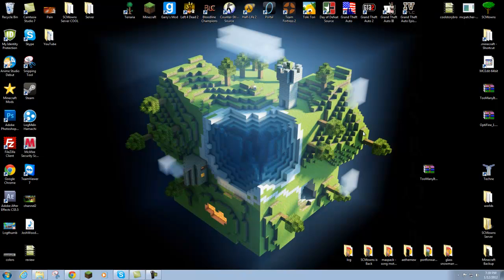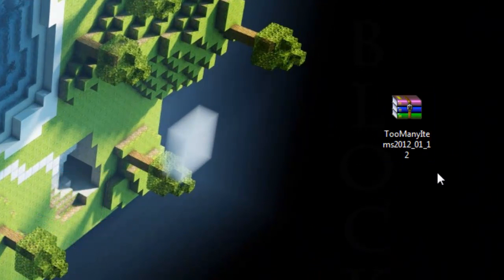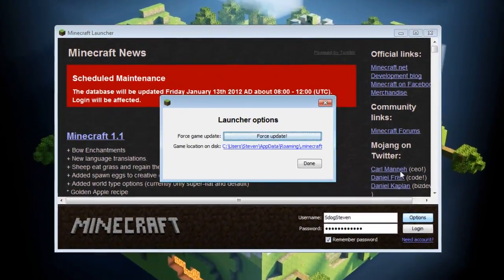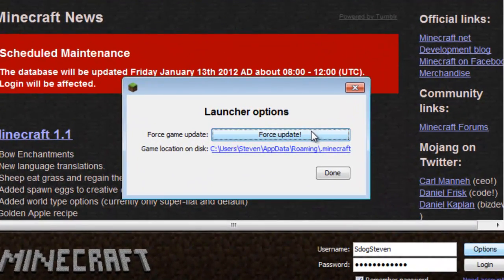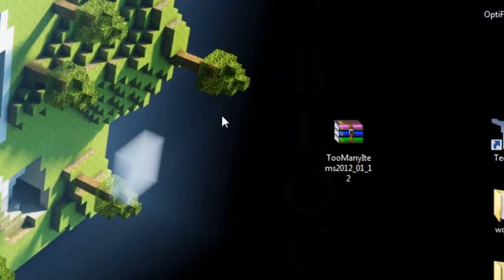So the first thing you're going to do is go into my description — I should have the forum link and the download link so you can download Too Many Items. It should look like a WinRAR file; if you don't have WinRAR, go ahead and download it — links in the description as well. Before installing this mod, I'm going to go to options and force update my game because I have mods currently installed. If you have mods currently installed, I recommend backing them up because you're never too sure if Too Many Items is compatible with your mods. So I'm going to force update and log in — it's now downloading a brand new minecraft.jar, not touched, so I can go ahead and mod it.